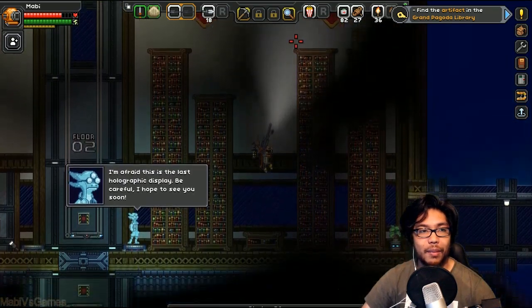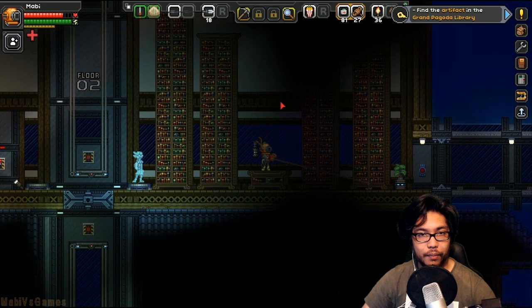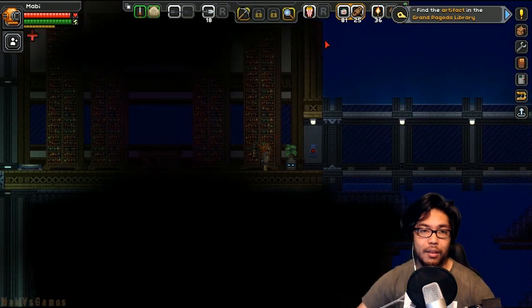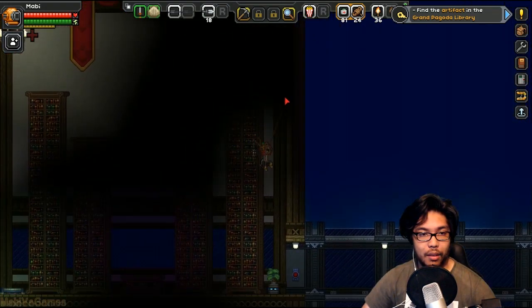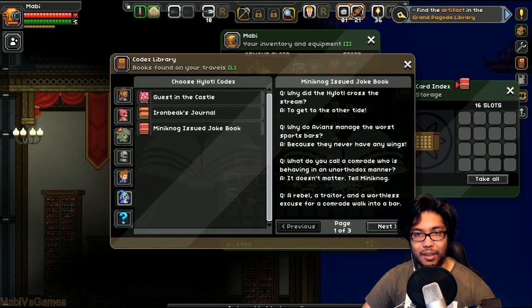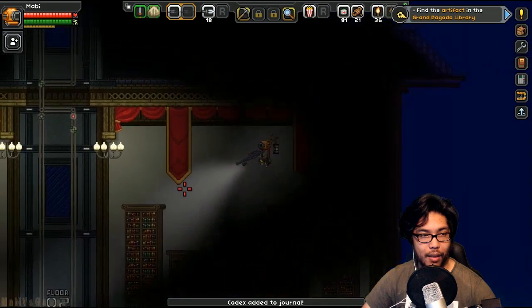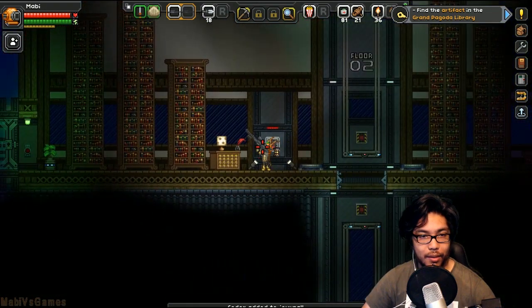That looks like there might be something in it. I have like nothing to really connect to. Maybe if I just connect on the wall instead. Look at that — I can cheese it like this. Yay, codex. Well, since I took the time. Thank you for the lore that I really care about. What's this? What was that hatch there?